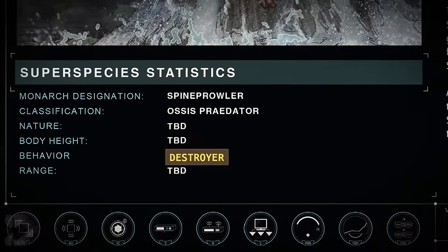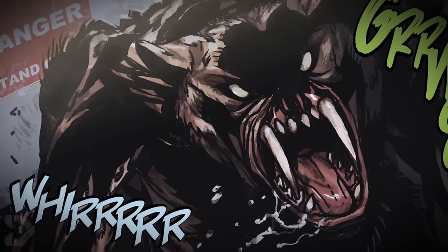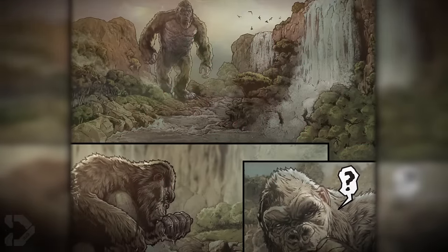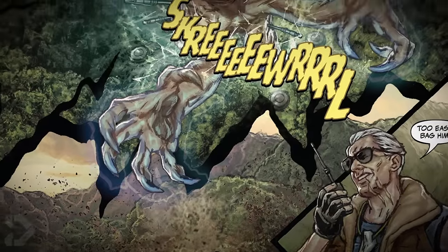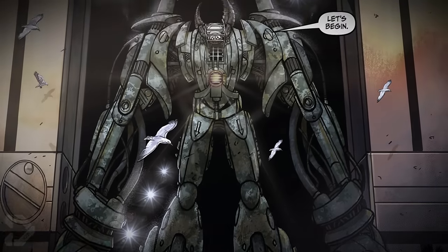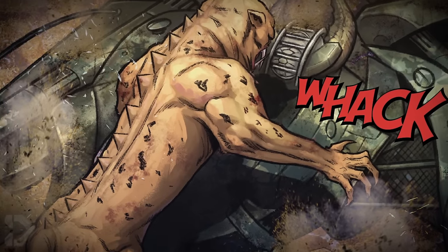Here are the super species statistics. Monarch's official naming is the Spine Prowler, classified as an Osis predator — and I'll be honest, I don't really know what that means. The size of this creature has yet to be revealed, although it appears to be a fourth of the size of Kong currently in the Hollow Earth. Monarch classifies their behavior as destroyers, meaning they will kill you if they see you. Within The Hunted story, we actually see the titan hunting Kong. After the big ape gets control of the situation after being ambushed, he drives the Spine Prowler off, which leads to this individual being captured by humans and brought to a testing facility to be used as practice for a new giant mech created to fight and kill other titans. After killing this one Spine Prowler, the man then goes down to the Hollow Earth and attempts to kill a mother and her cubs.